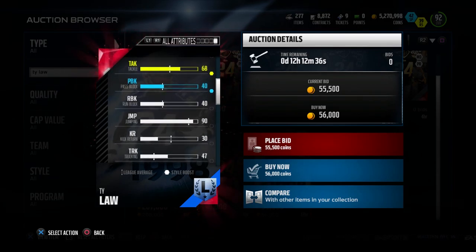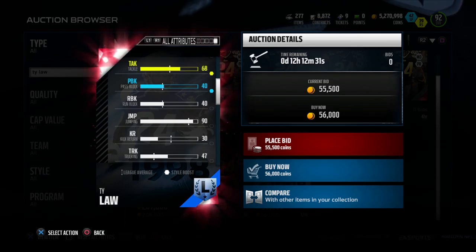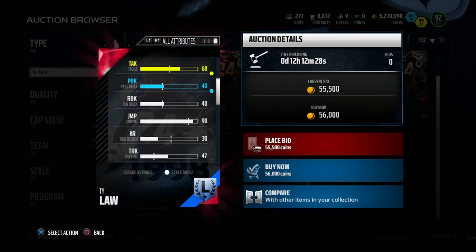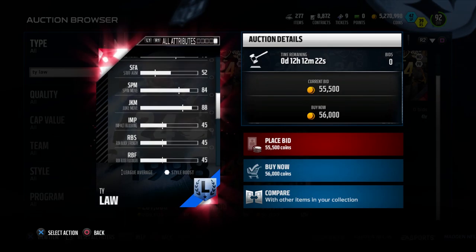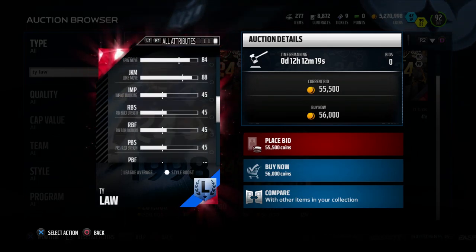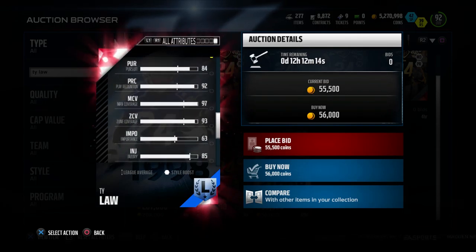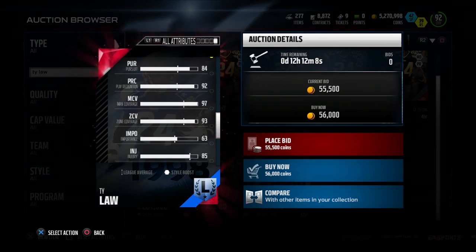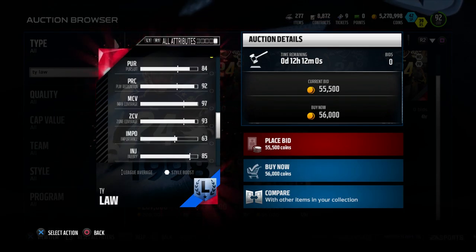He has excellent play recognition at 92. His jumping is 90 as well, which is solid. His catching is very high at 82, so if they throw his way and he gets his hands on it, he's going to come up with it most of the time. Man coverage is a 97 for this card — an incredible attribute — and he's still good in zone at 93. His press is also excellent, so if you play a lot of press man, Ty Law is a really great card for that. 61 for block shed and 65 for strength is actually pretty decent for a cornerback. Tackling is 68 and hit power is 77, which is very high for a cornerback.